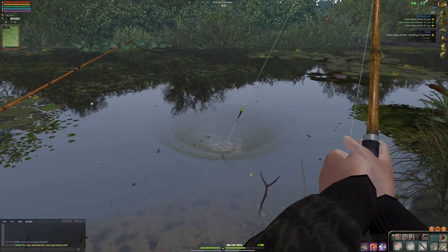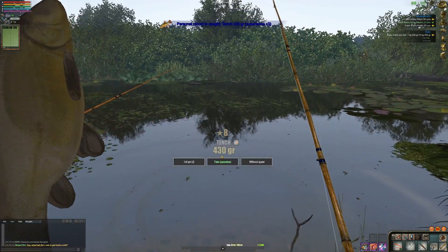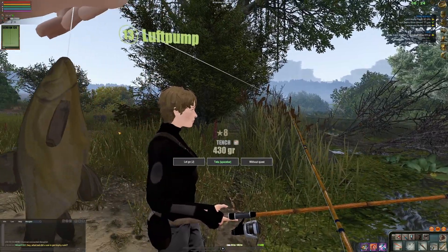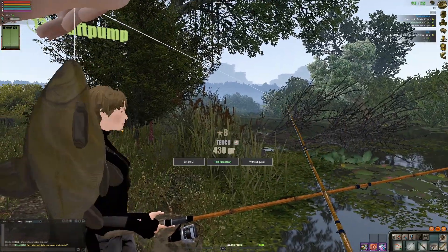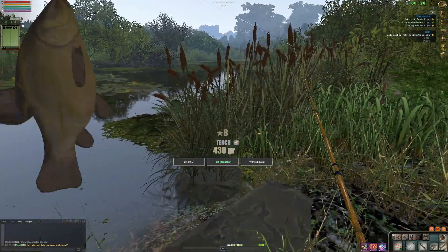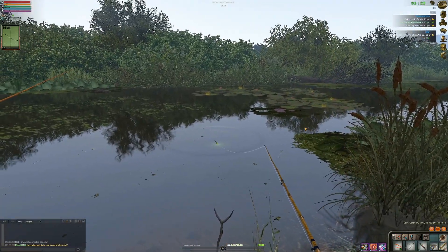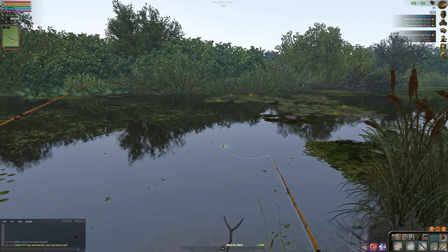Oh this fish is fighting hard. There we go — what is this? A tench! I think this is our very first tench. Oh my god, look how oily it looks. Hey lady, look — I got a tench. That's my very first tench. Look at it! Wow, look at her reel. Man she's got some legit stuff there. We are 2.358 kg out of 15. I don't know if I'll be able to do it, and we are touching the bottom right now.